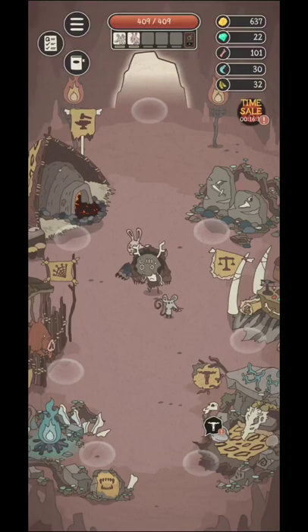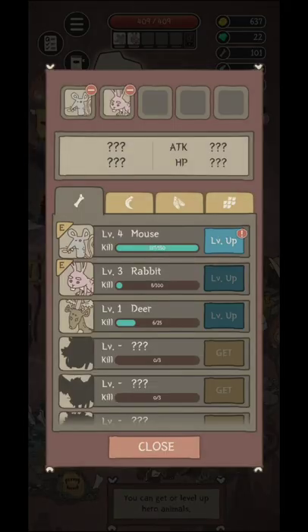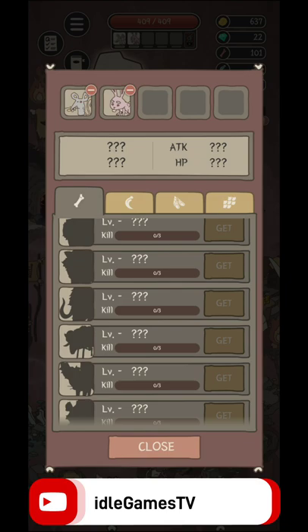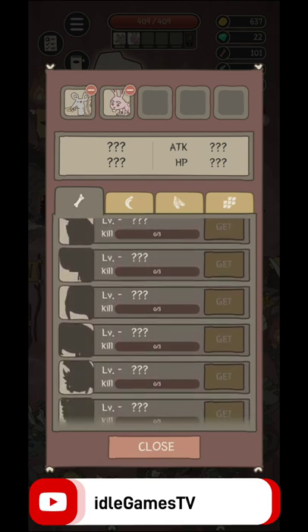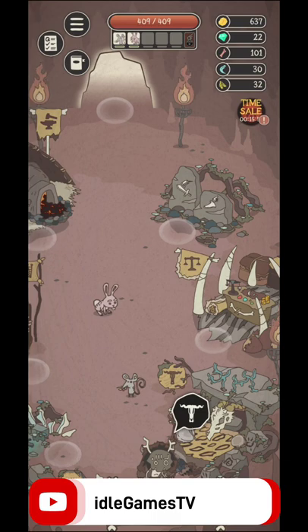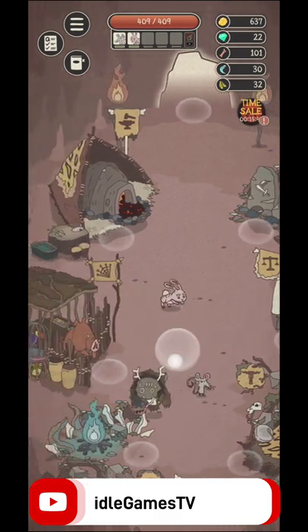Welcome guys to Wild Tamar — this is not going to be another game, sorry about that. You're going to have this druid as your character. You're going to be able to catch different kinds of pets, like you can see over here: mouse, rabbit, deer, and most probably more pets to come. As you can see, quite a lot of them, and eventually you're going to be able to go and kill the other pets.